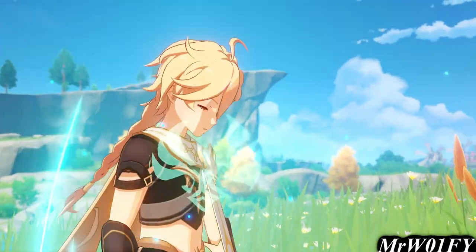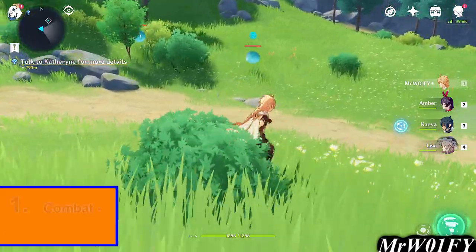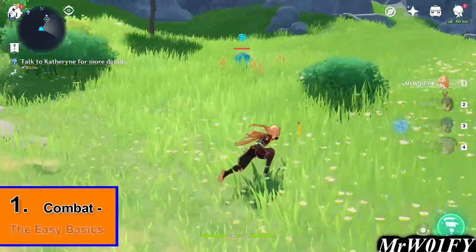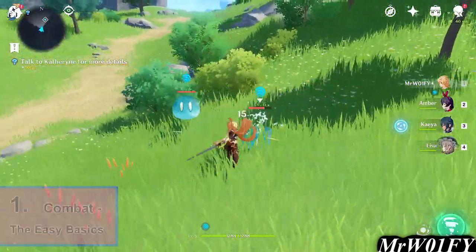and I aim to provide this info as quickly as possible, so without further ado, let's get started. When landing on the beach, you'll find that the combat of Genshin is as straightforward as it gets. Every character has an attack, a charged attack, an ability, and an ultimate.